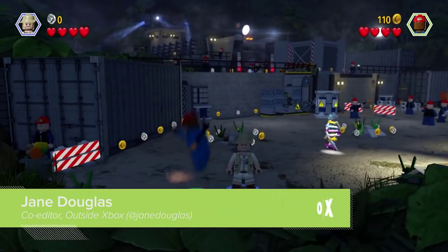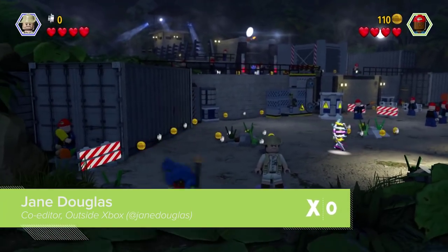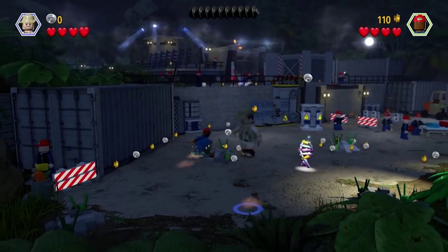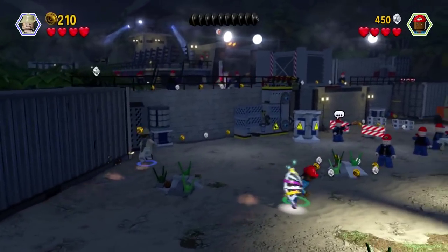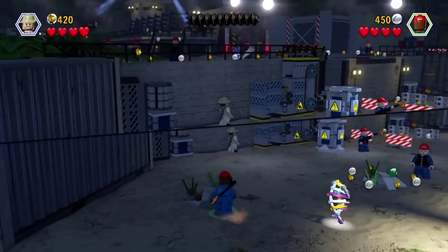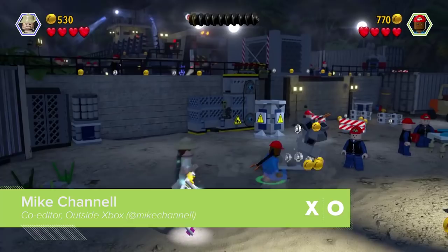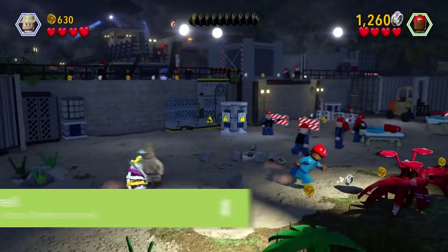Welcome back to Outside Xbox. This is Lego Jurassic World. Mike is leaping around in a blue jumpsuit and I'm Muldoon on the right. We've joined right at the beginning of Lego Jurassic World and the beginning of Jurassic Park — because Lego Jurassic World actually covers all four movies.